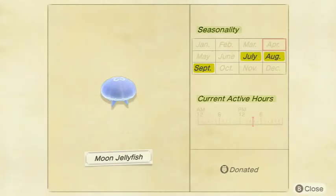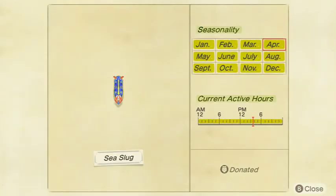Next up we got the Moon Jellyfish. It sells for 600 bells at Nook's Cranny and has a small shadow size. You can catch it all day in July, August, and September in the Northern Hemisphere, and January, February, and March in the Southern Hemisphere — pretty common as well. Next up we got the Sea Slug. Sea Slug sells for 600 bells at Nook's Cranny. It is a small shadow size that is available all day in the months of January, February, March, April, May, June, July, August, September.